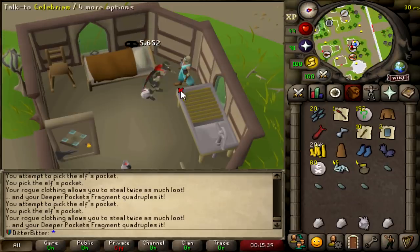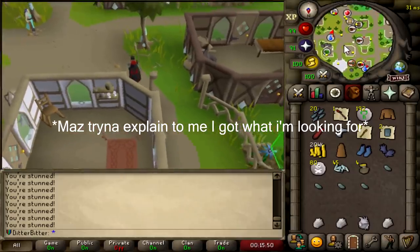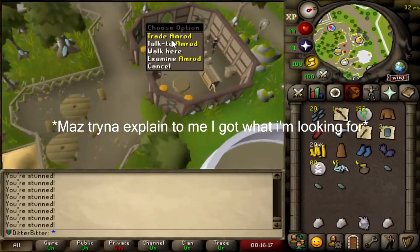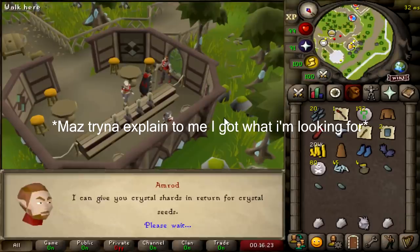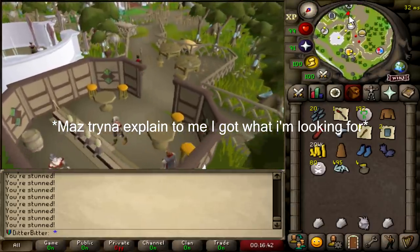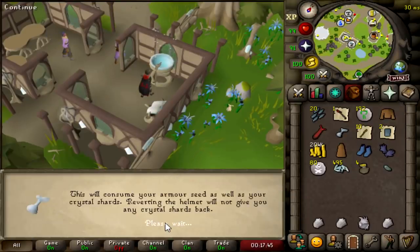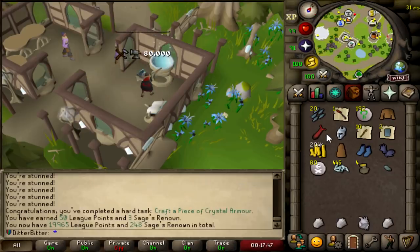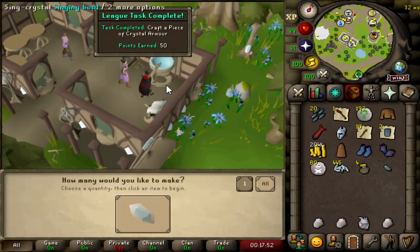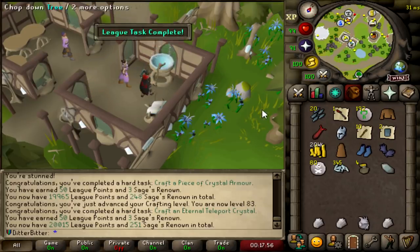I got 4 Enhanced Crystal Teleport Seeds. I can give Crystal Shards in return for Crystal Seeds — I've got 450 Crystal Shards. We're on 19,915. Let's make one Crystal Helm — reverting the helmet, yes, and don't ask again. We want a Crystal Helmet — that's 50 points right there. And let's make ourselves an Eternal Teleport Crystal — 50 points right there too. And 83 Crafting too. Bit spoon-fed by the Gauntlet and Priff for a bunch of points — we're over 20,000 now.